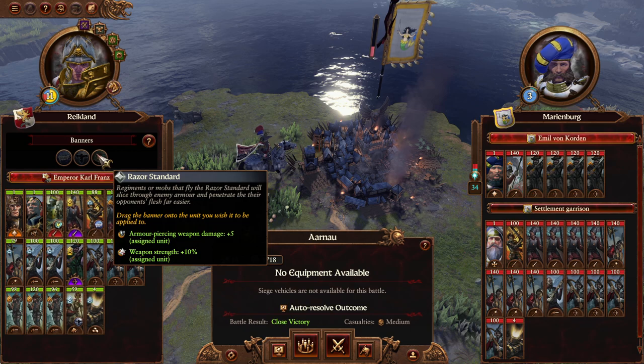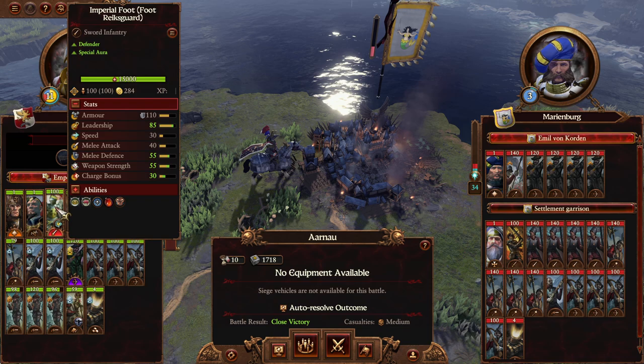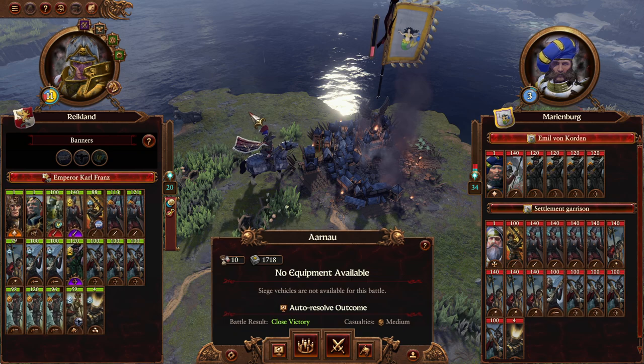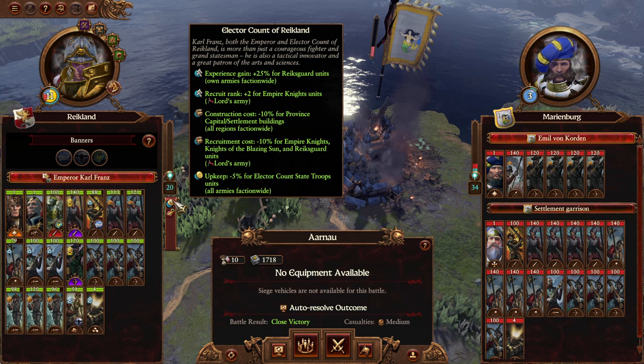Our final army is going to have at least three Imperial Foot and at least four regular Reichsguards. Somebody also asked for some Halberdiers - maybe we'll have two of those. Some Great Swords, a couple Hellstorms, and maybe just a couple ranged units. Other armies will be so heavily ranged focused that I don't want to do that with Karl. Here we go - the last battle for this faction and the debut battle for the Imperial Foot.